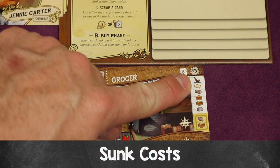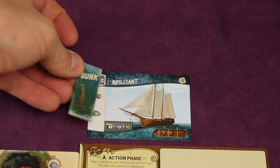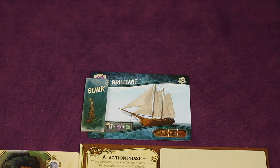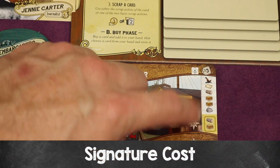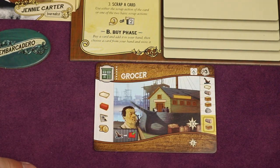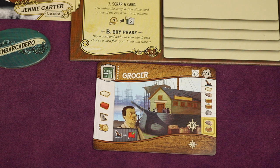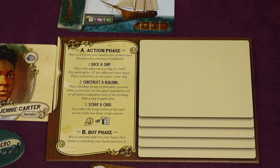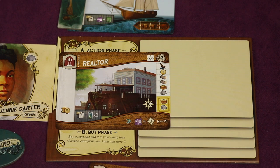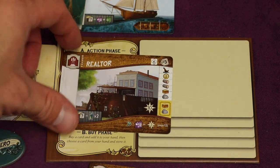Some buildings have a sink-a-ship cost: in addition to the resource cost, you place a sunk token over one of your ship card's resources — the ship stays on the board but no longer produces that resource, and it can only receive one sunk token. Another special cost is the signature cost: if you pay this additional cost on top of the normal resources, instead of placing just one structure on the building you fill all spots on that building with your structures.